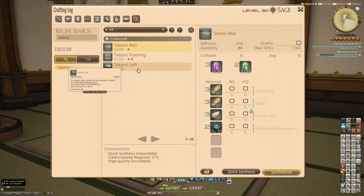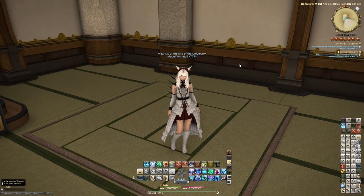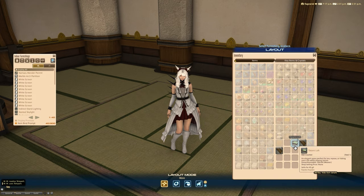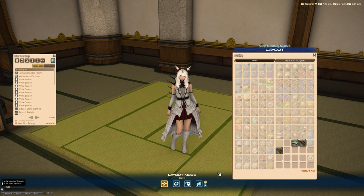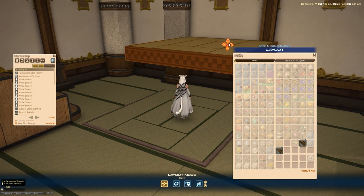So it's not too difficult. This is what those lofts look like, and the item description says: 'an elegant space perfect for tea, repose, or risking one's life while playing Karuta.' A lot of people will get those references, and most have probably seen these from anime — that's where I've seen them the most. I've never been to Japan unfortunately.